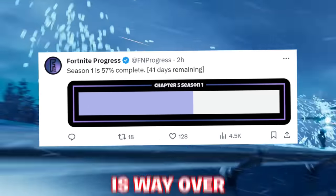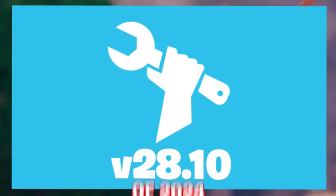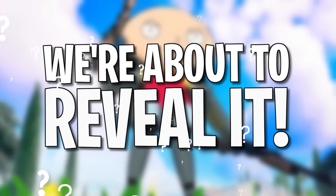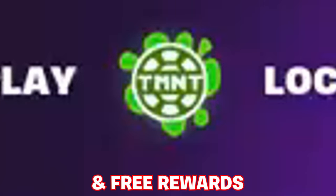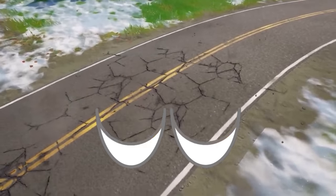Fortnite Chapter 5 Season 1 is way over halfway complete, despite us just seeing the first big downtime update of 2024 — 28.10. Not only has this revealed more Family Guy collaboration skins upcoming and even a potential trailer for one of them that everybody wants to see, tons more cosmetics and free rewards upcoming that you won't want to miss out on, but even Season 2 developments left right in front of our eyes.